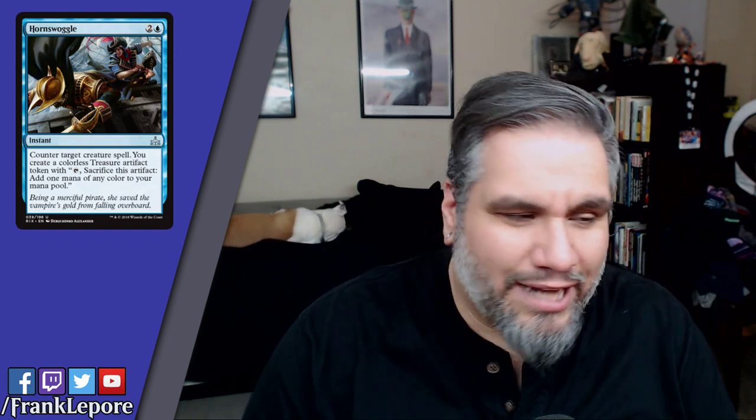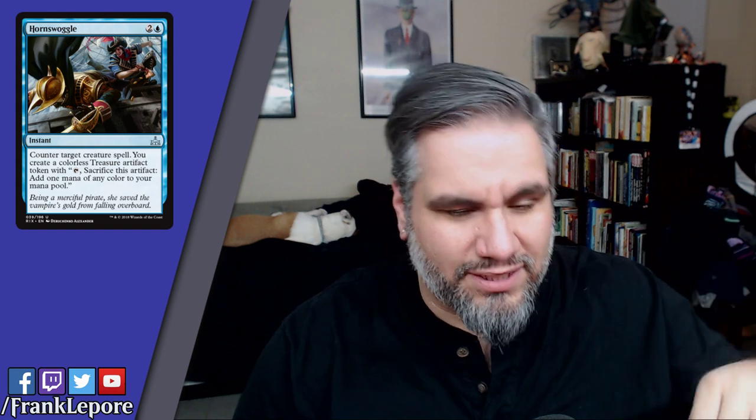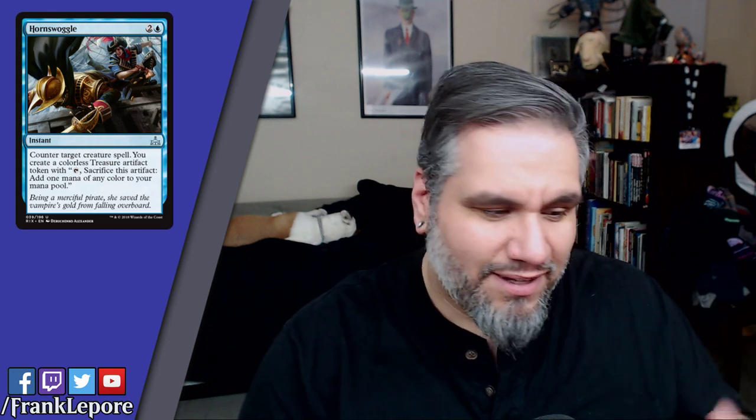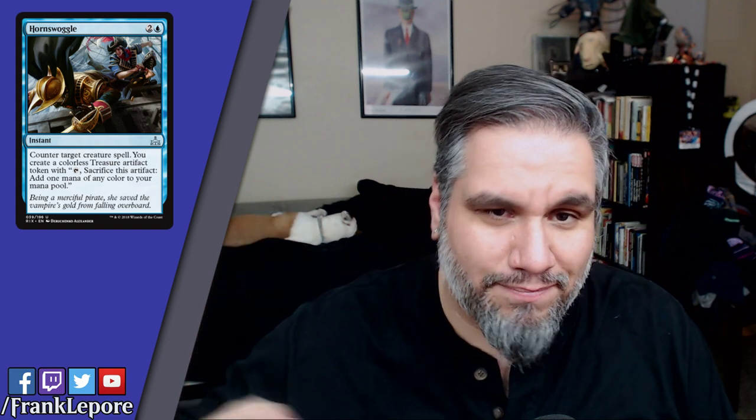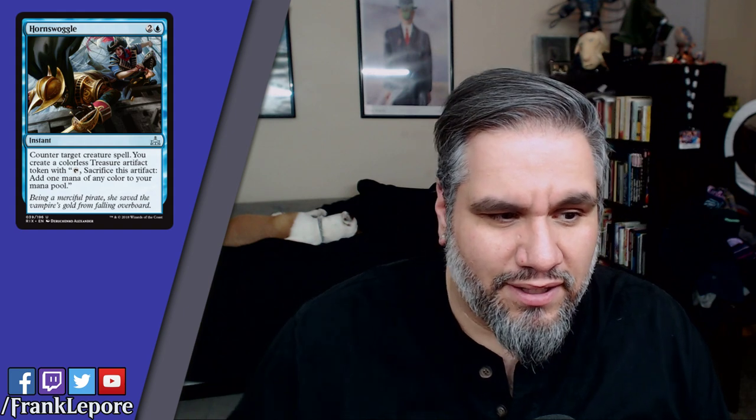Hornswoggle: two and a blue for an instant, counter a creature spell and create a treasure token. This is literally just Essence Scatter that gives you a treasure — kind of like a layaway card where you pay three mana but one of those mana goes on hold until you need it later, like rolling over minutes from the 2000s. You pay three to counter something but then get one mana back as a treasure token whenever you need it.